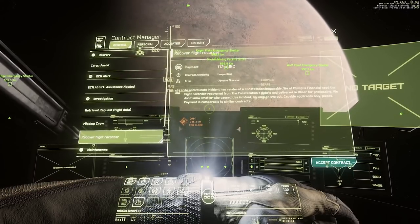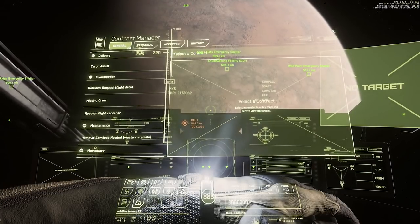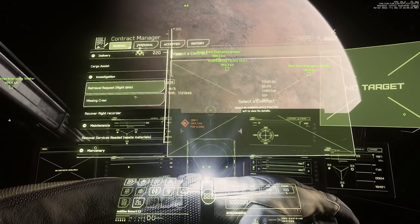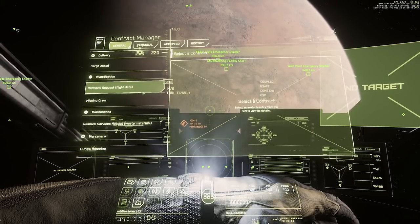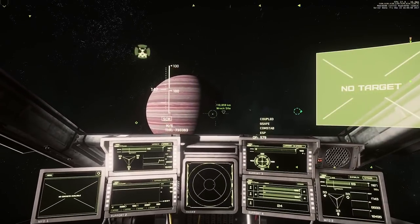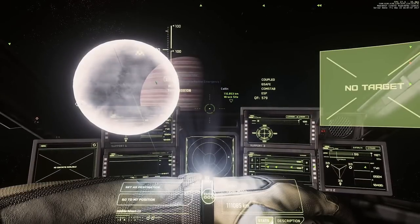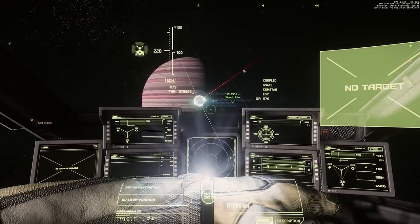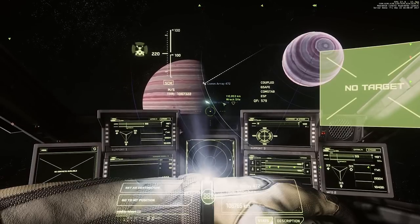You take a mission, have a quick read about it, and accept it if you're happy. Sometimes it gives you full details on location; sometimes the data is quite loose. But once you take the mission, it will show in your HUD and on your star map exactly where it is. In this situation I'd need to go to a station like Comms Array 472, then to Selen, and then to the wreck site — then complete the mission by doing whatever the requirements are.